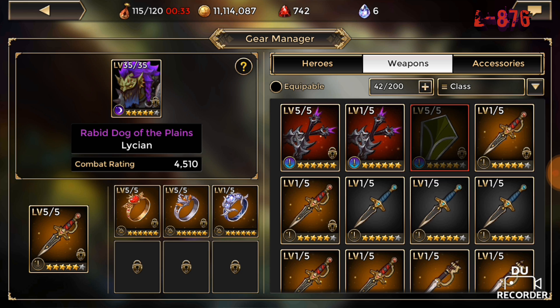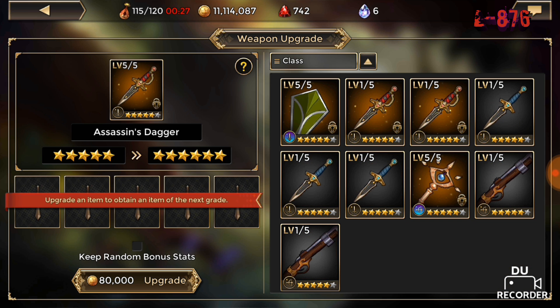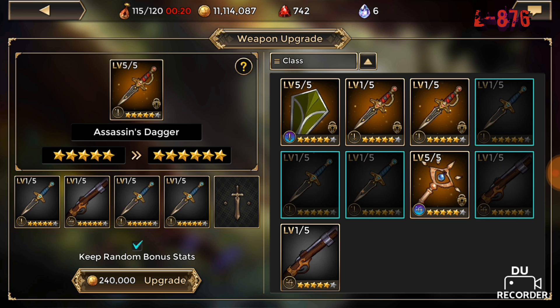Alright, as I said, the stats on the dagger are amazing, so I will definitely be keeping these stats. Before you upgrade — if you like the stats of your weapon, please remember to keep the bonus stats. If you reroll them and mess them up, it's only your fault.